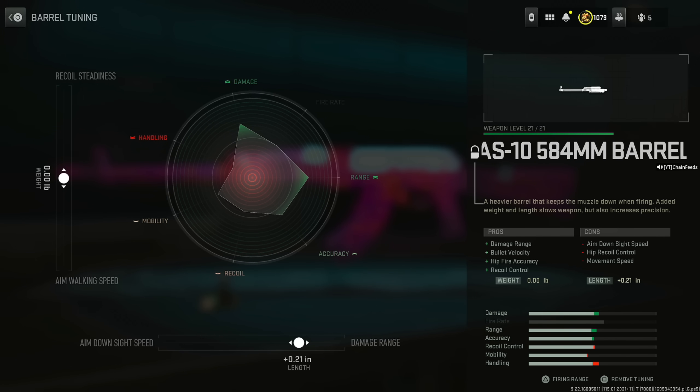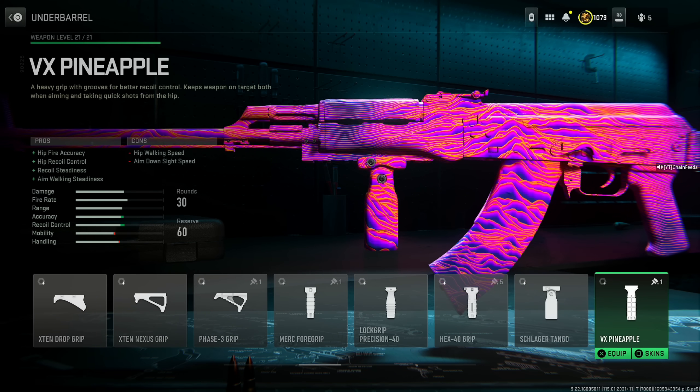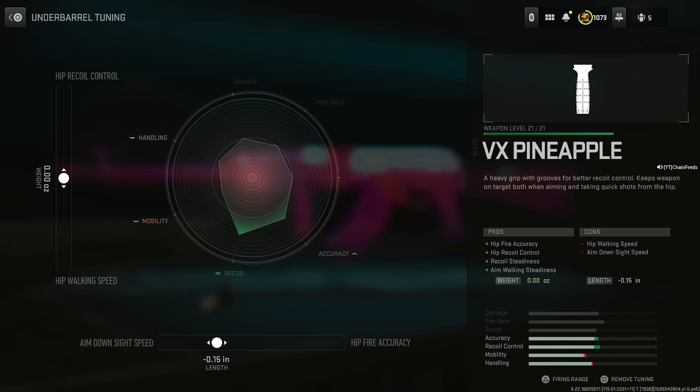Set the damage range to around 0.21 inches and increase recoil steadiness to around 0.30 — that's the sweet spot; going beyond that costs more mobility. For the underbarrel, I love using the VX Pineapple for hip fire accuracy, hip recoil control, recoil steadiness, and aim walking steadiness. It has the best recoil control out of all underbarrel options. I didn't tune it — if you increase aim down sight speed you get a reduction in accuracy, so I'd leave it alone.